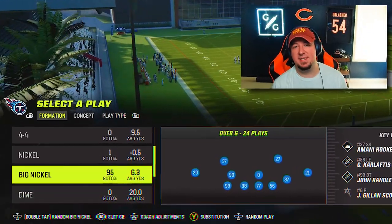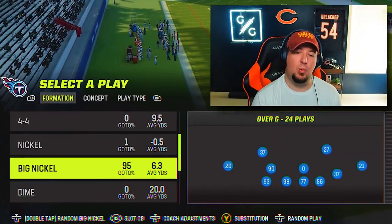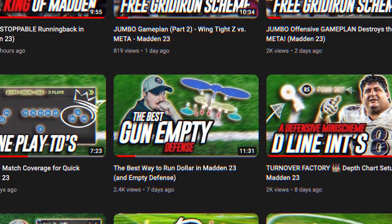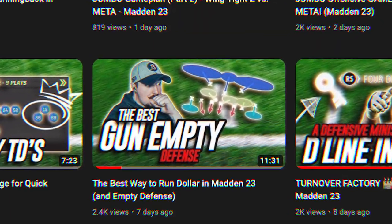You guys know that I like the Nickel Over G because it is considered to be a three safety rule defense. If you missed last week's video out of the dollar where we talked about how to blitz against empty sets, I showed you guys a package that we activated in that particular defense that allowed you to create different safety adjustments for the purpose of defending meta formations, hole shots down the sidelines, corners, tight formations, etc.